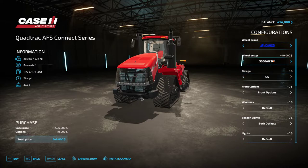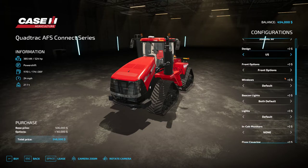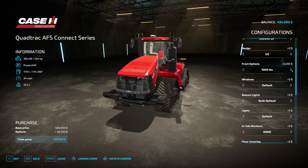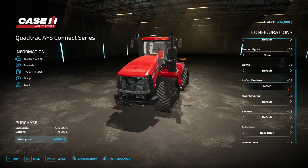Design options: US, Euro, Euro without placards, US with a rock box, Euro with a rock box, back to US. Front options: standard front end and we can start adding weights — 1000 or 2200 pound weight options. Windows can be tinted all the way to blacked out. Beacon lights: both by default, left, right, LED, left or right. Lights: LEDs, front cab lights, or LEDs with front cab lights.